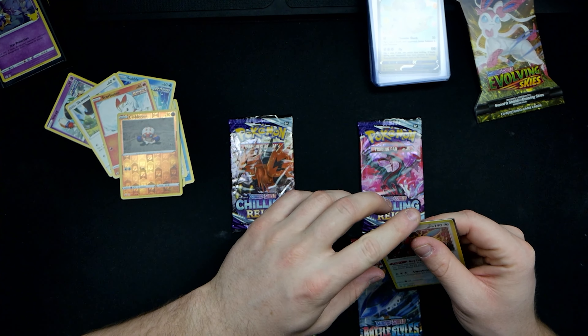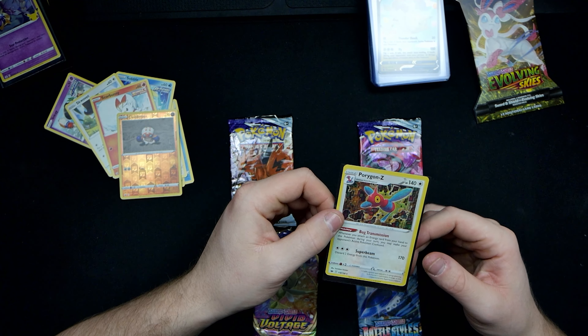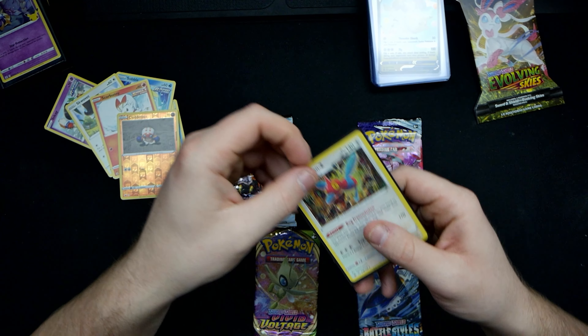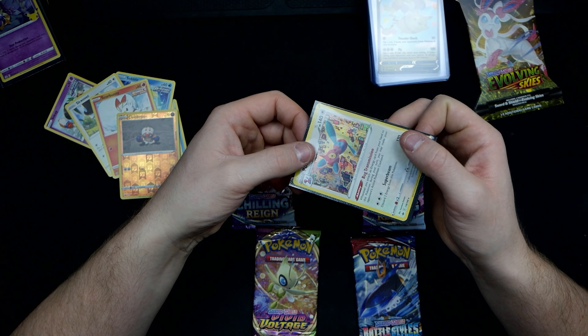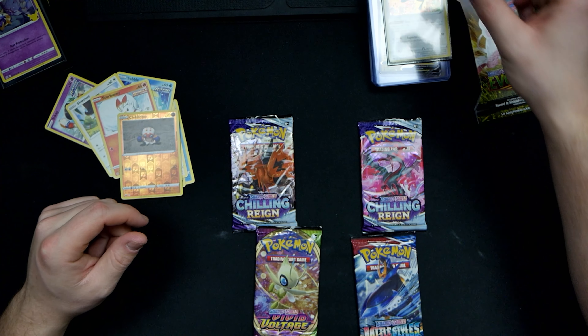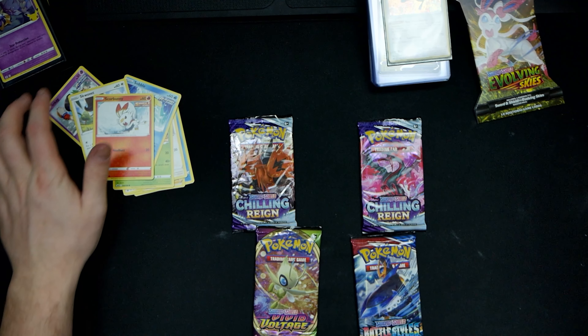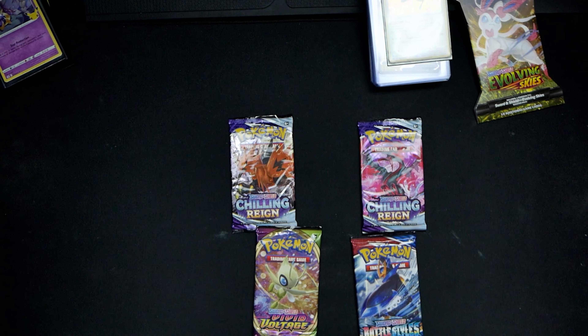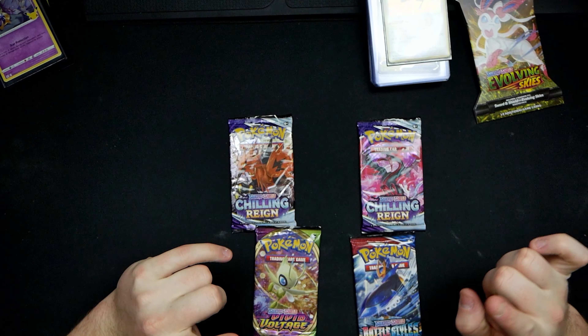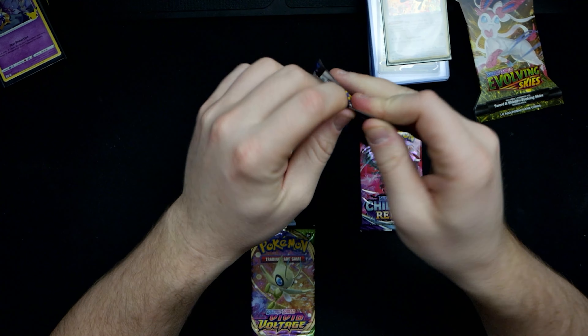I really like that Porygon Z holo — it's very pretty, very nice. We'll put that over in the good stuff collection for today. Clobbopus can go over here. Alright, let's go with Battle Styles next — and then we'll do Chilling Reigns and then Infinity Blast.